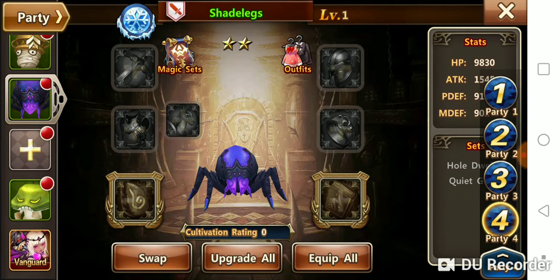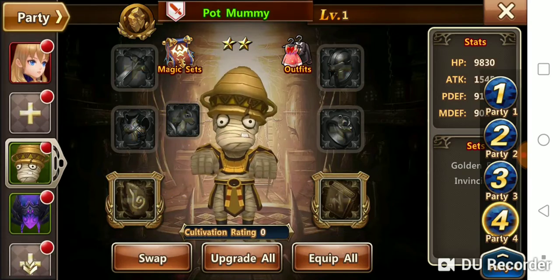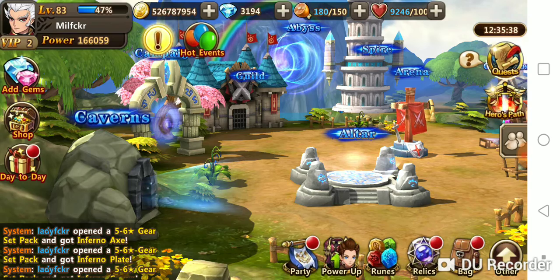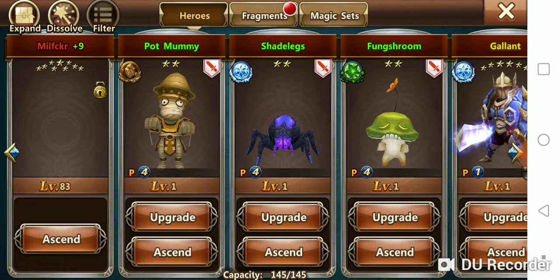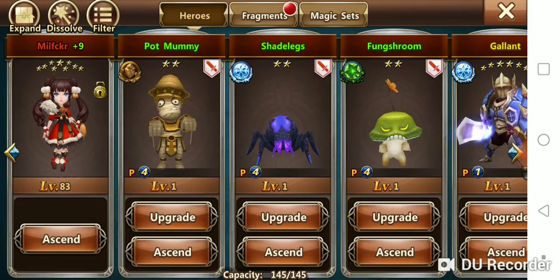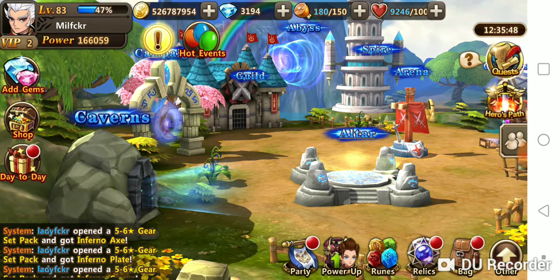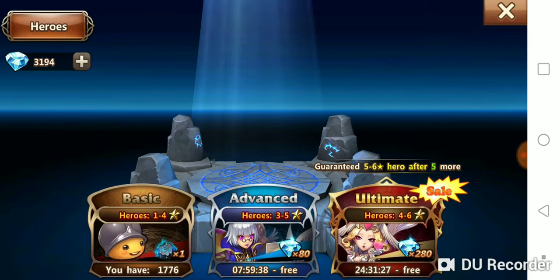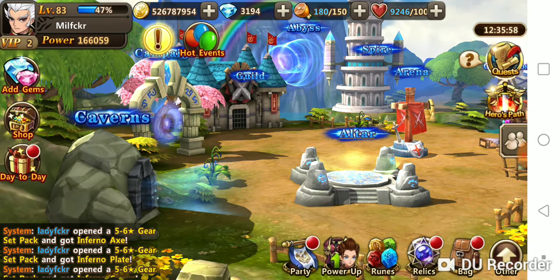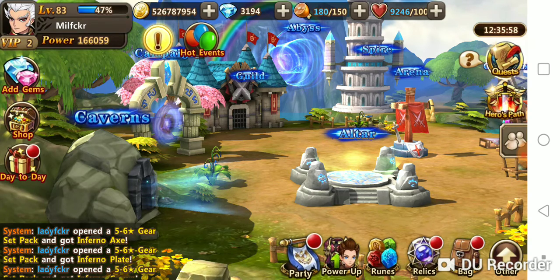All the heroes within that party — replace them with green heroes, which are uncommon heroes. If you don't have any, an easy way to get them is to go to your altar, use your summoning stones, auto-summon a bunch, and then equip those to the party that you want to be blank.